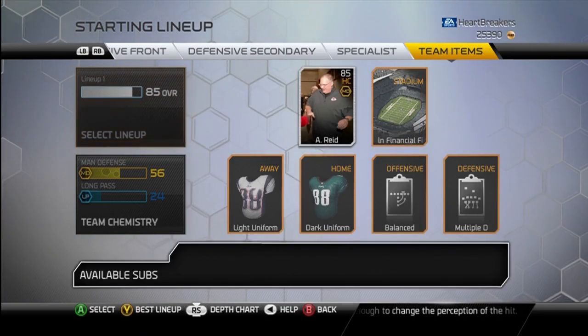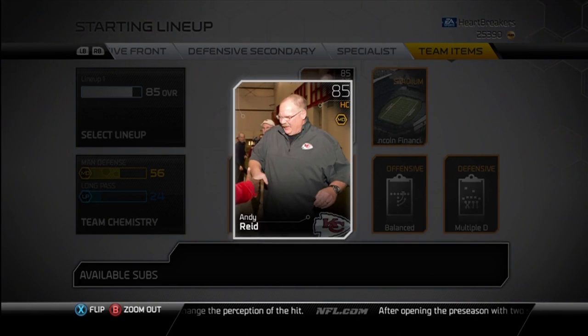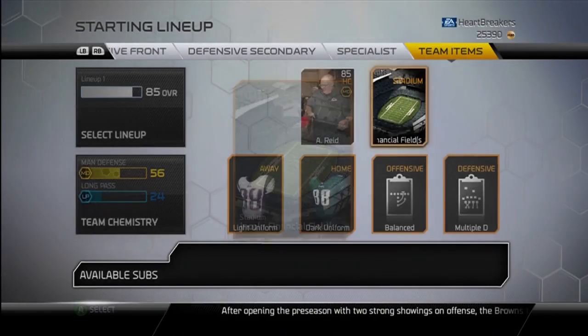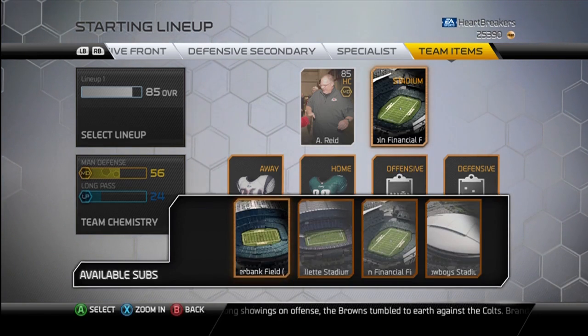Team items right now — I am using the Andy Reid card. After the preseason one that you get, he's 85 and gives plus 5 to Mann. Right now I'm working on getting the Kansas City collectible so I can get the higher rated Andy Reid card. We've got Lincoln Financial Field, Dark Unis, and Light Unis.